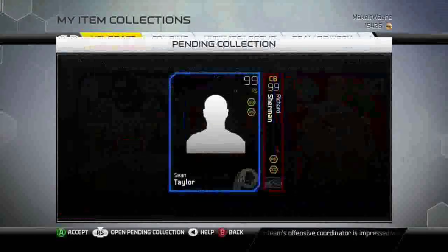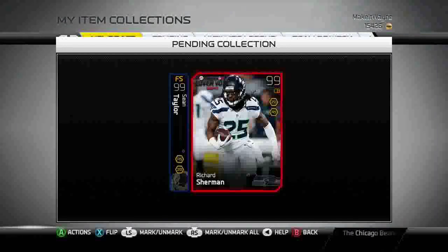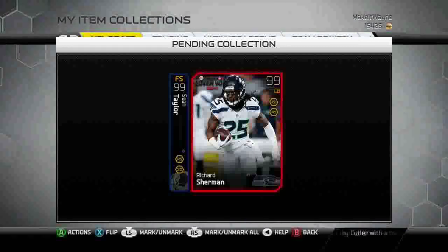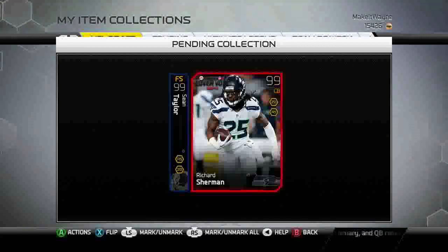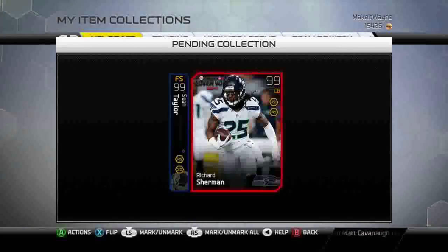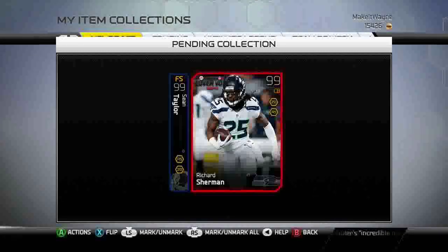Now let's talk about which cards I'm giving away. The first place winner will get a 99 overall Sean Taylor, and the second place winner will get a 99 overall Cover Vote Richard Sherman. All you have to do to enter is subscribe to ClickWid TV, subscribe to my channel Make it Wayne — there will be a link in the description below — like this video, and leave your Xbox 360 gamertag in the comments. This giveaway will end on Wednesday. I want to say thank you to ClickWid TV for helping me out with this, and good luck to all of you guys.